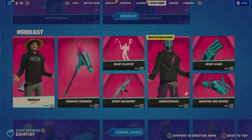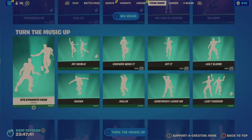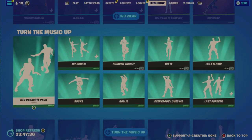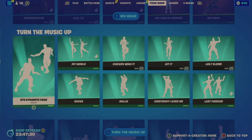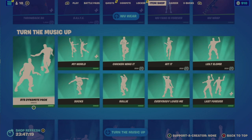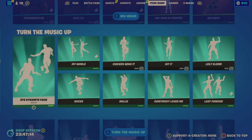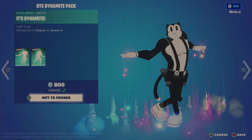We've reached a repeat portion with the Merbeast bundle and items, the LeBron James bundle, and Woo Wear gear still here. I have a feeling the top part might be different, starting with the BTS Dynamite Pack, which I do recommend. BTS was last in the shop January 31st — 67 days ago. This top line is different, so I'll go through them. The BTS Dynamite Pack is 800.